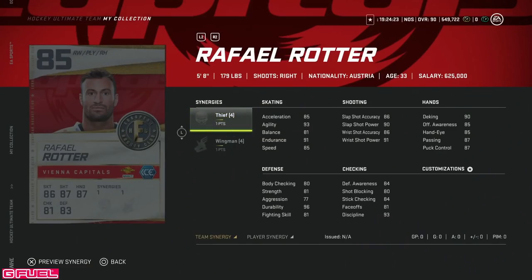We'll start off with the 85 overall Raphael Rotter, 5'8", 179, with Thief and Wingman. Thief activated makes him half-decent on the draws at 86, but not one you're going to look to activate. At 5'8" he's a pure winger, essentially. 81 draws is not enough. 85 speed at 5'8" just doesn't do enough. His shot is half-decent, but this is probably a card I would avoid as he's going to be completely useless in his own zone.